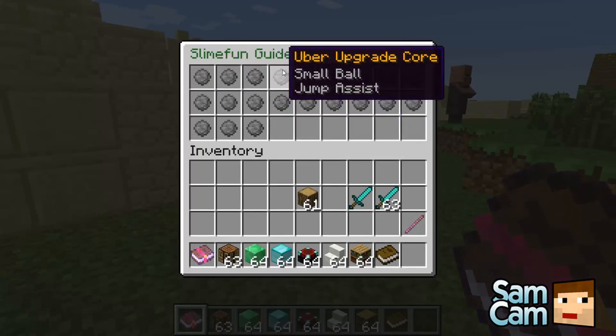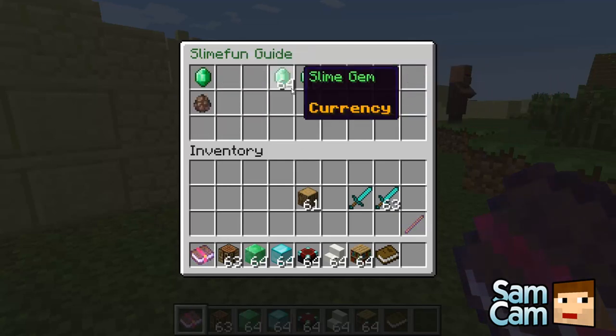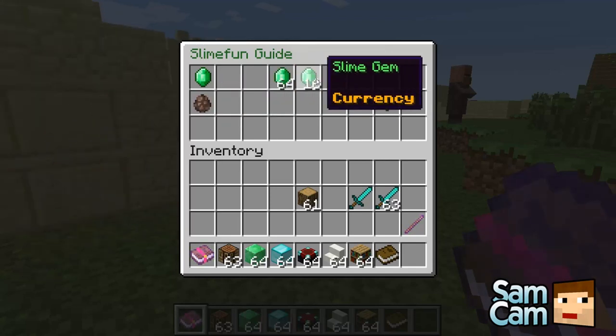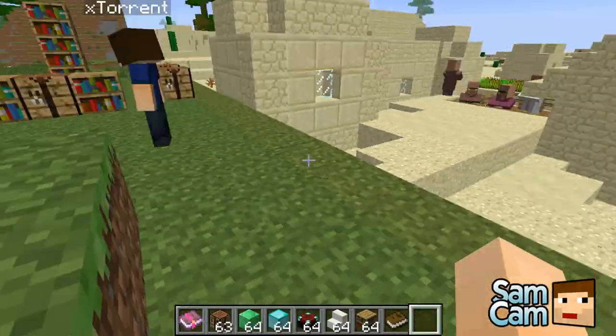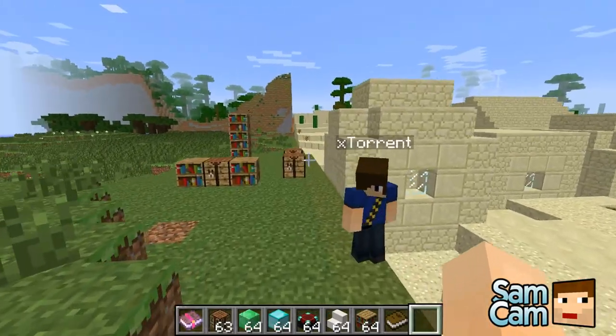Plus you can upgrade it fully using uber upgrade cores. And you can see here these are all the upgrade things you can have. So using money, trading with a blacksmith, or using quite a lot of gems, you can craft a core.